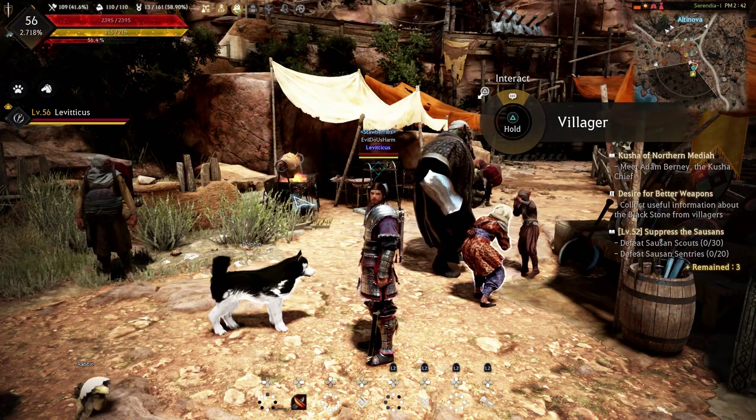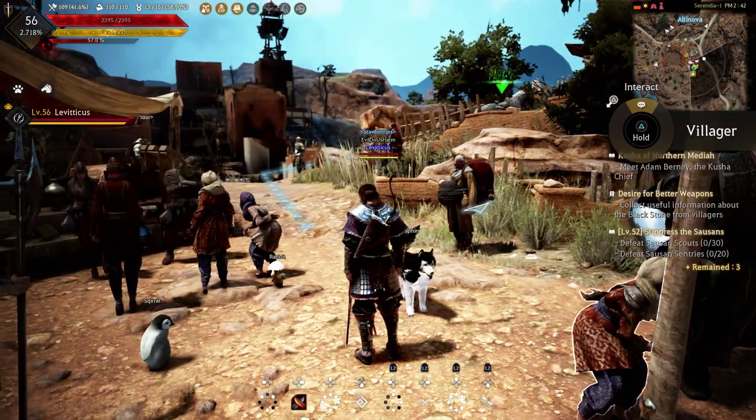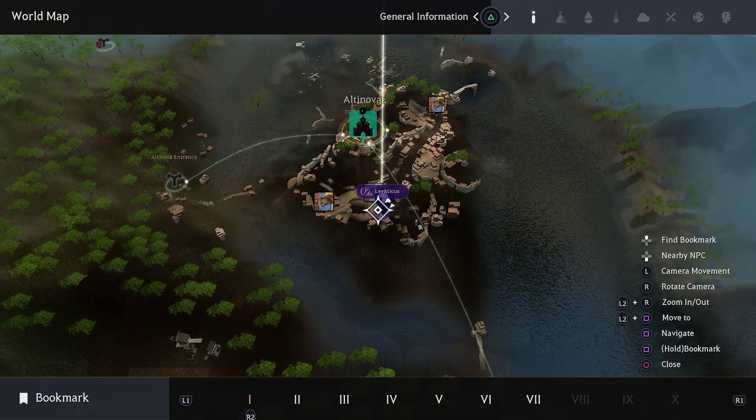Anyway, without further ado, let's get right into it and show you how to navigate to the in-game marketplace if you've never been to it before. So what you're going to want to do is press up on the D-pad and flick the right analog stick up to navigate to the map. By default, you're going to end up on this view.